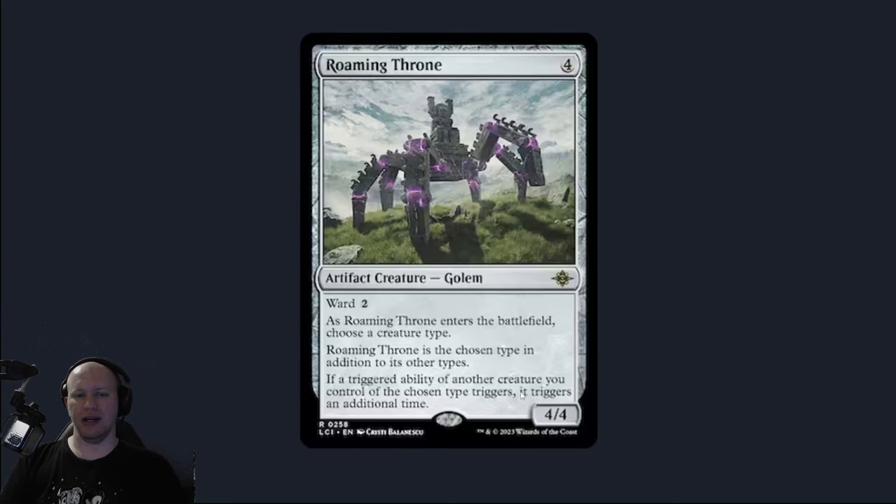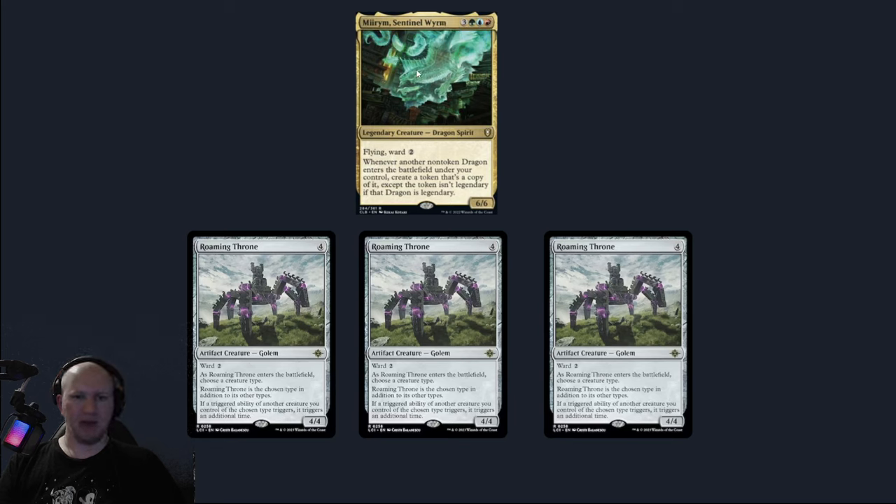So when our Roaming Throne enters the battlefield, we are going to have Mirim up here. Mirim is going to see the Roaming Throne — this is our original Roaming Throne. Mirim is going to be like: okay, I'm going to create a copy of that for the Roaming Throne.